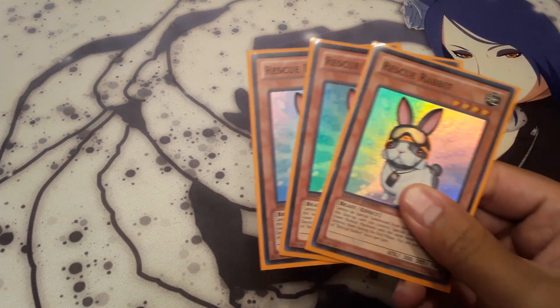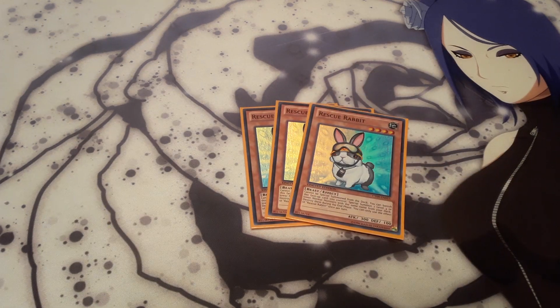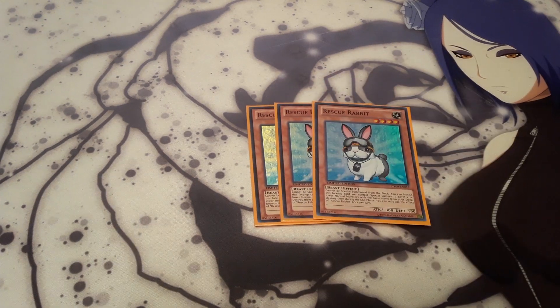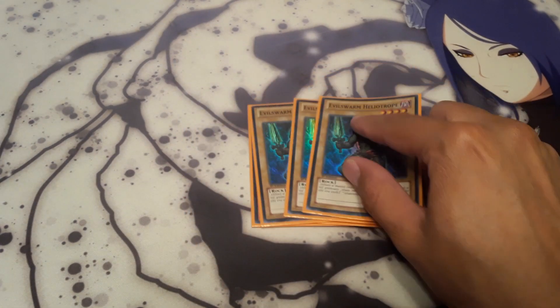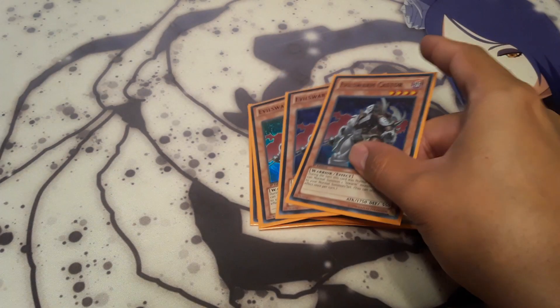I do run 3 Rescue Rabbit. I feel like if this resolves, it's just a free rank 4 — I just really like it. If you're new and you're not too sure what this card does, basically you can banish it to summon 2 level 4 or lower normal monsters from your deck with the same name. So your targets would be, for this specific deck, 2 Evil Swarm Heliotrope — or 3, sorry — and 3 Evil Swarm Catastor.